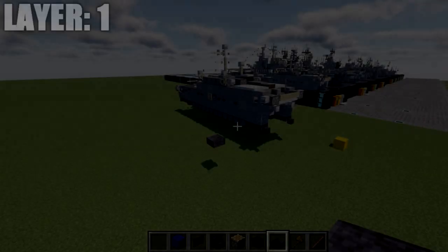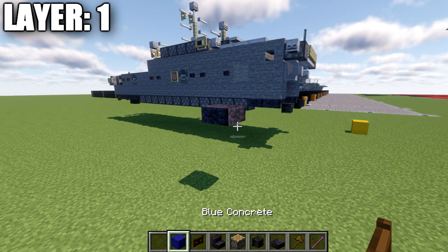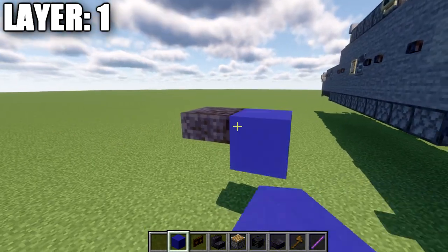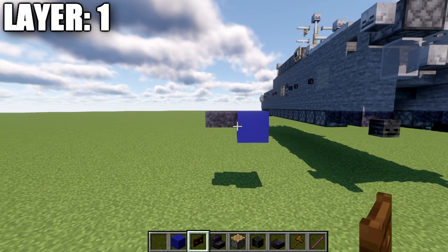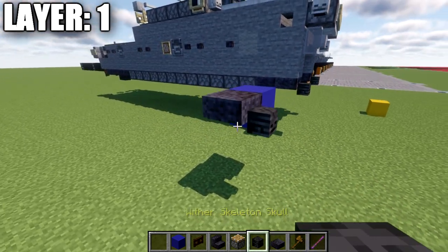Moving into our first layer, we begin with layer one. To get started, we'll be placing down a polished blackstone top slab. This right here is going to be the portion that's in the water, basically sitting at water level — the blue concrete representing that water level. Then we're going to place down a skeleton skull coming off it toward the front.